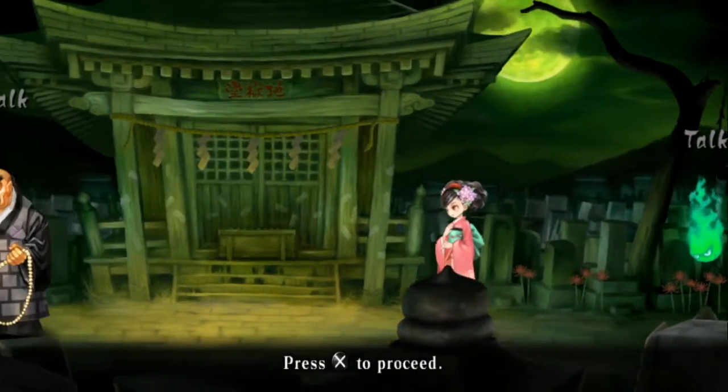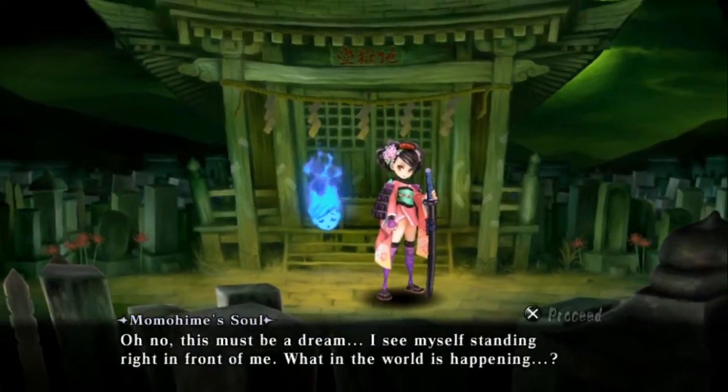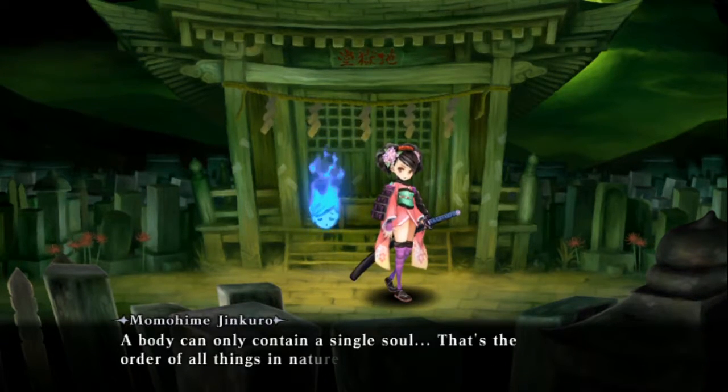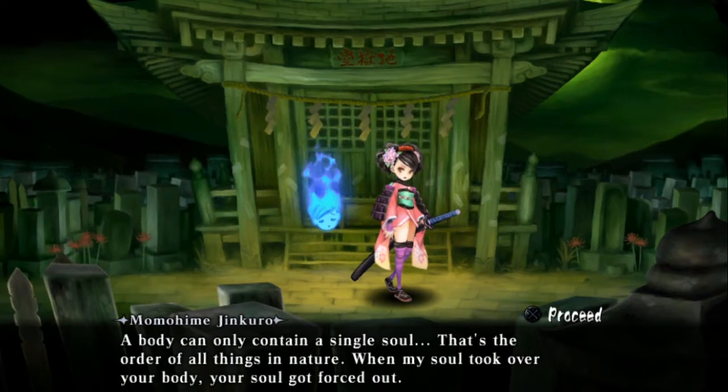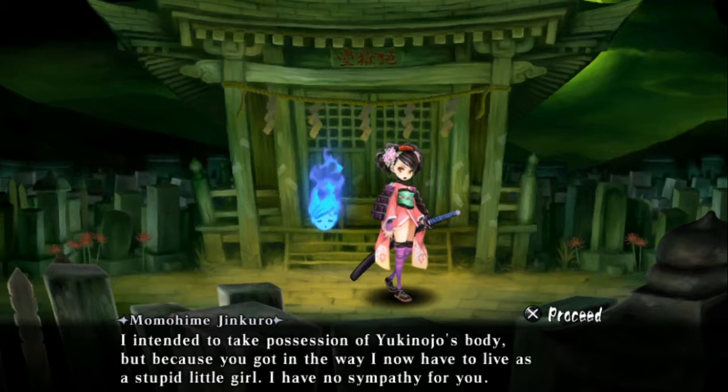He doesn't take it lightly. For whatever reason, whenever Jinkuro possesses Momohime's body, Momohime grows armor out of nowhere. This is a thing present in Japanese culture — the whole one body, one soul concept. In a lot of Japanese religious culture, everything has a soul. We'll see that across this game, but for now we're just going to be seeing it between Momohime and Jinkuro.